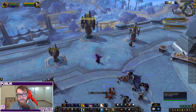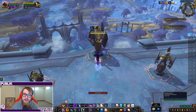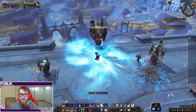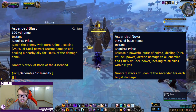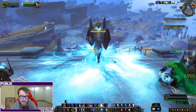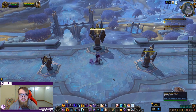Next up is the Kyrian Covenant — the Bastion zone covenant. Overall this is my least favorite choice right now. The class ability is called Boon of the Ascended. You cast to enter an ascended form, giving you access to two abilities: one replaces Mind Flay as a blast you can use roughly every four seconds, and the other is a spammable ability. Each one you cast increases your stacks, and at the end of the buff duration you explode based on how many stacks you accumulated.